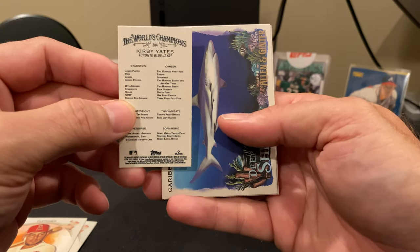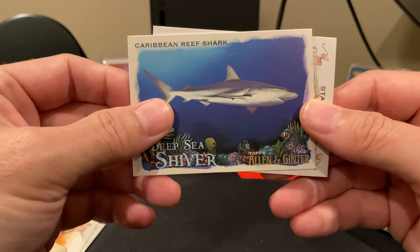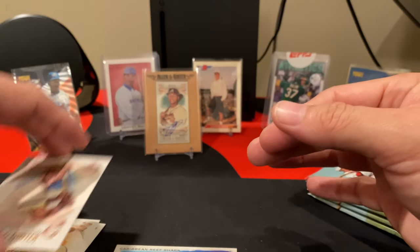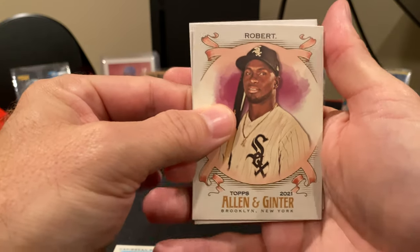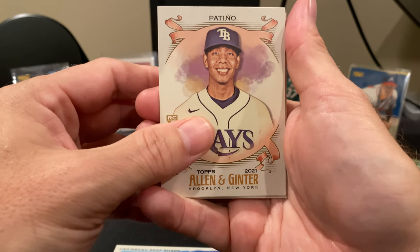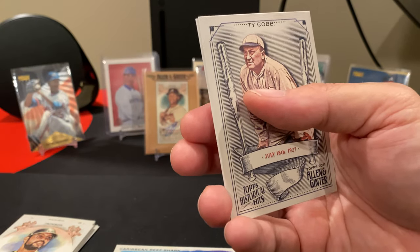Here's Kirby Yates — it's a base card but it is a short print, so that's pretty cool. You'll have to excuse my dog in the background. For the Deep Sea Shiver, we got the Caribbean Reef Shark, and we got Willie Stargell — just a regular print. This is pretty standard for a pack: one insert, one mini, and four base cards. Six cards per pack, eight packs per box, so 48 cards in total. Luis Patino, interesting rookie. There's Reggie Jackson. For our mini, we have Lorenzo Cain, and it's a Lorenzo Cain Ginterback — a shorter parallel, but he is not a short print.